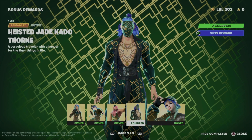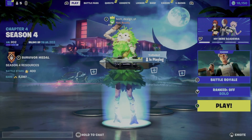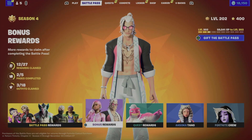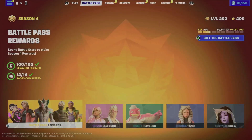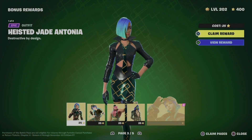Hey guys, on today's video I'm taking a look at your battle pass. From the battle pass, go to the second tab, then select the bonus option. Before you go into bonus rewards, remember to claim everything from your regular battle pass rewards all the way to page 14 — then bonus rewards will become unlocked.